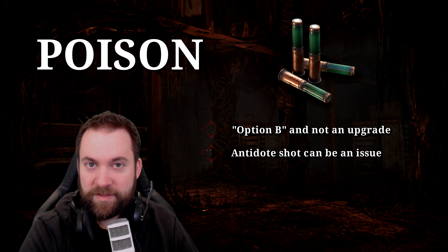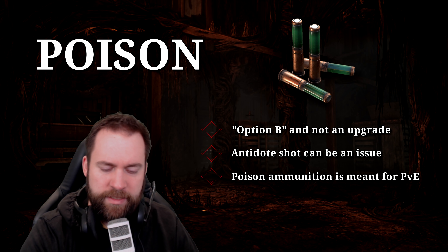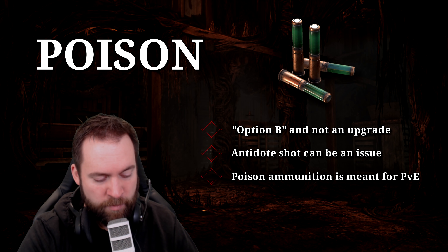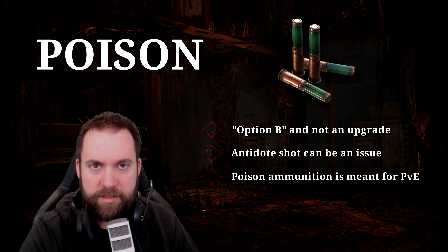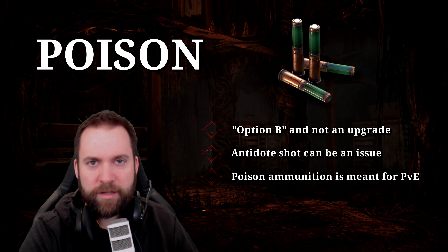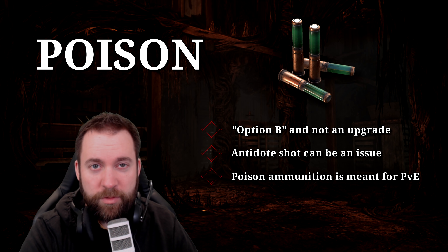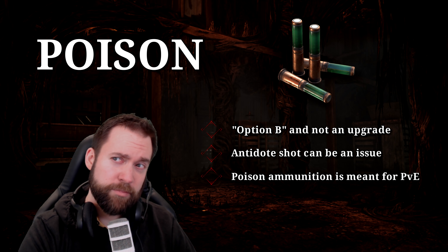Poison ammunition is meant to be more against PvE, and it works great against that. Even a Nagant gun with poison ammunition, if you're close enough, you can one-shot a hive with a headshot. Immolators, two-tap. Armors, two-tap. Always keep the distance in mind. So you can kill everything super easily and rather quietly. Even the immolator, when you shoot them with poison ammo, they're not exploding. The Nagant with poison ammo will probably be my go-to, or even the Centennial with poison ammo - that works pretty well too.